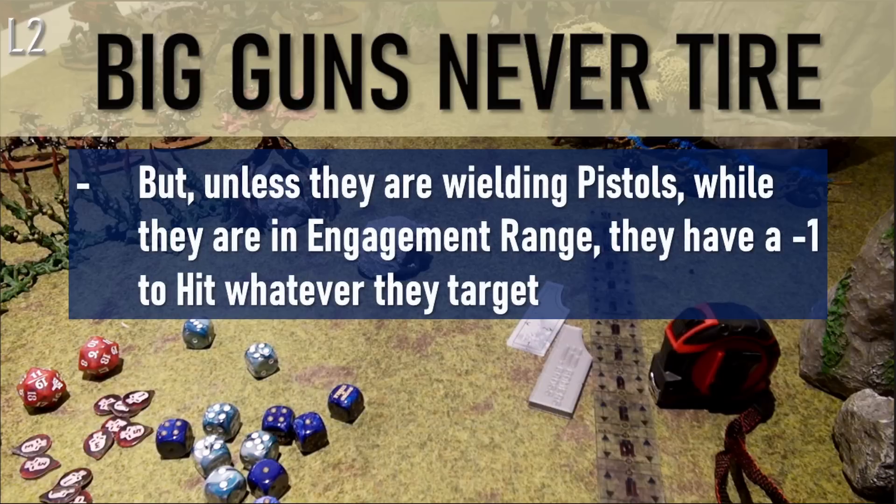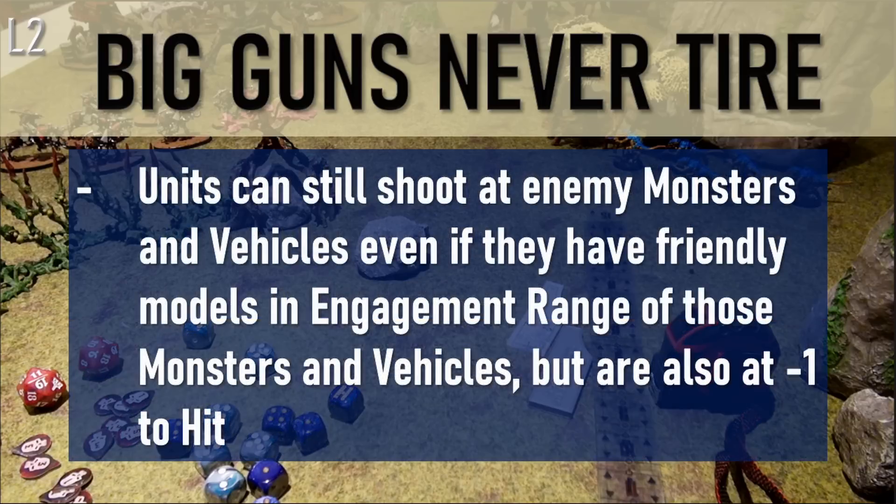However, if monsters or vehicles shoot while they are in engagement range, they have a minus one to hit. Units can still shoot at enemy monsters and vehicles that are in engagement range of friendly models, though again, if they are not shooting with pistols, their weapons are at minus one to hit for those enemy monsters and vehicles.